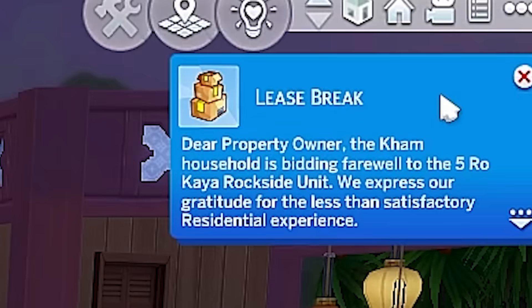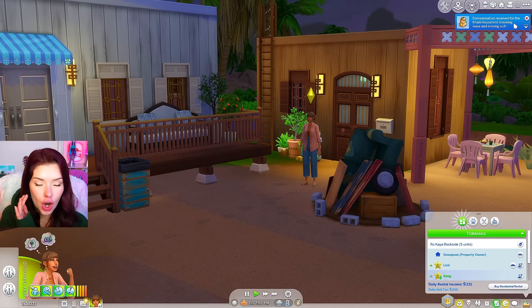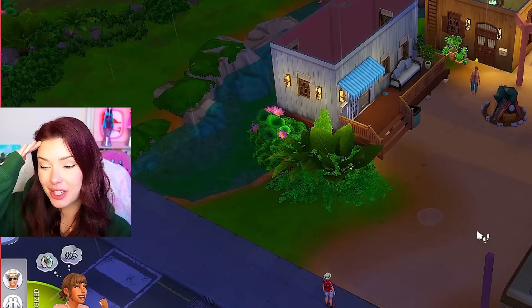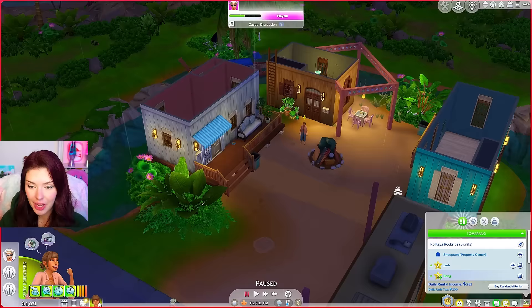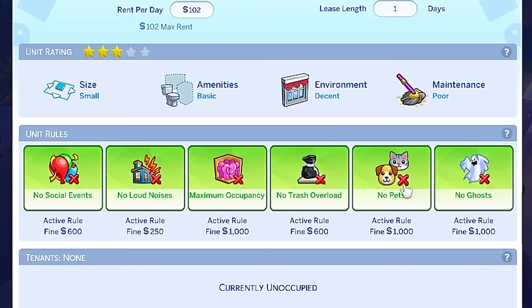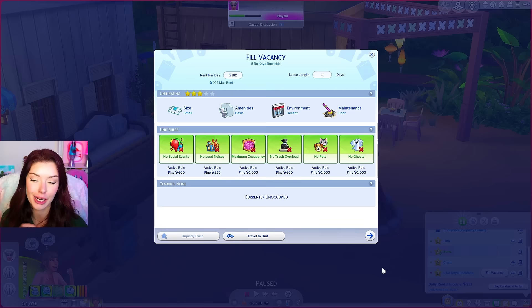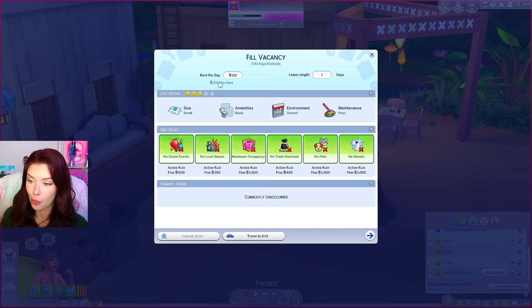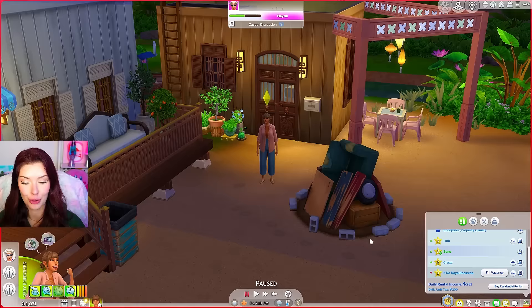Dear property owner — the comm household is bidding farewell to their unit. Compensation received for them breaking lease and moving out. Was that the dog?! Why did they leave? I'm gonna miss you, Hanoi. That seemed extremely random, but we got 730 simoleons from that so I'm not gonna complain. I'm gonna keep setting the lease length to one day, and this time I'll set all the rules so that if anything goes wrong I can fine them. We're going to take in the boulder household at 89 rent. Let's see how it goes with all those rules intact.